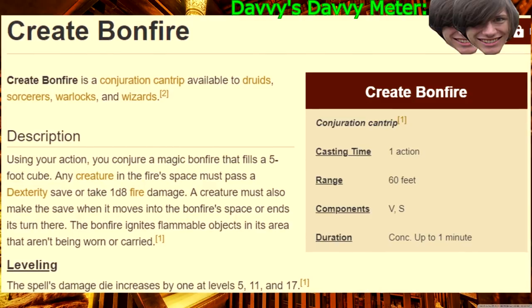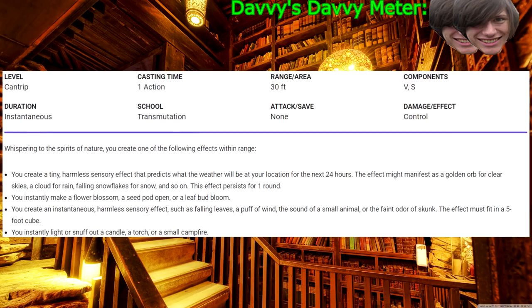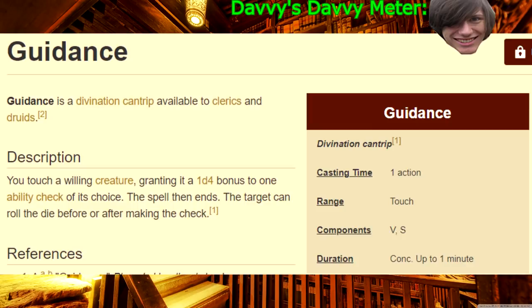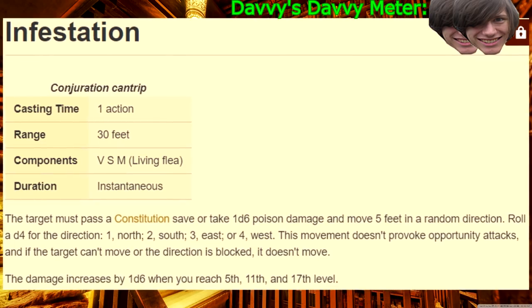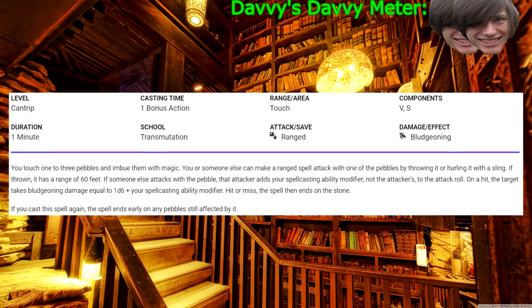Cantrips! Control Flames — for when you want to be a fire druid. Create Bonfire — intended for making bonfires, but nobody ever uses it for bonfires. Druidcraft — the quintessential 'I'm a druid' cantrip. Frostbite — minor damage, but disadvantage is never bad if you want to debuff somebody. Guidance — you'll never really remember that you have this even if you take it. Gust — for when you want to be a wind druid. Infestation — do you know what's better than magic? Bees! Magic Stone — when in doubt, throw rocks at him.